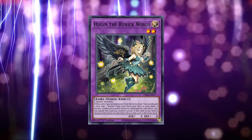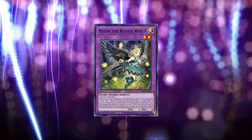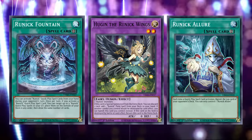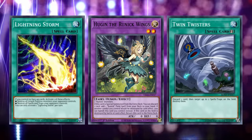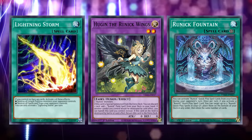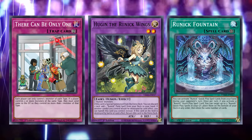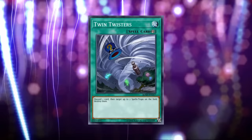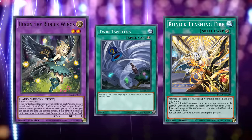Even stun variants of Runic found Hugin on the field to be really useful because of its second effect, which allows you to banish it from the field to prevent any other card or cards you control from being destroyed by card effect. This makes it so that you can protect your Fountain and back row from common spell and trap removal like Twin Twisters and Lightning Storm — either keeping your Runic engine online, or trapping your opponent under an oppressive floodgate. And because this effect doesn't activate, it can be used mid-chain, allowing you to chain a Runic spell to your opponent's spell and trap removal to summon Hugin and protect your back row.